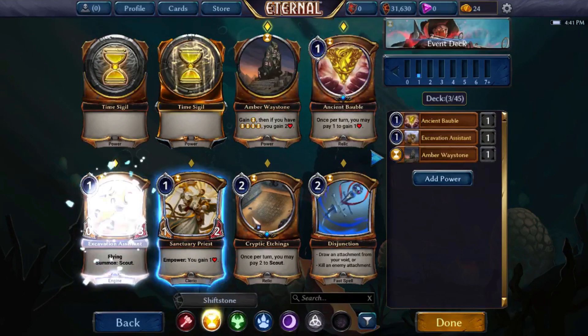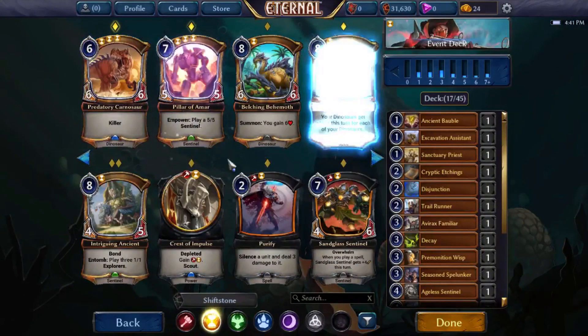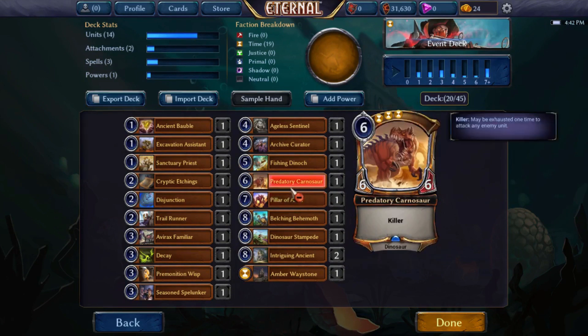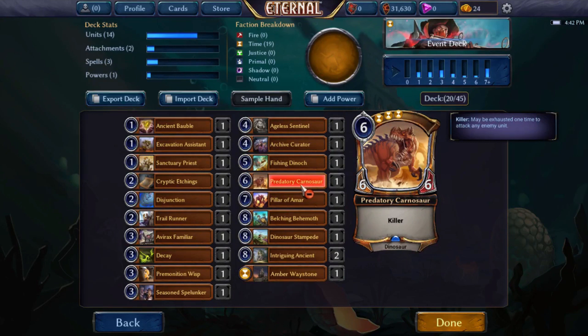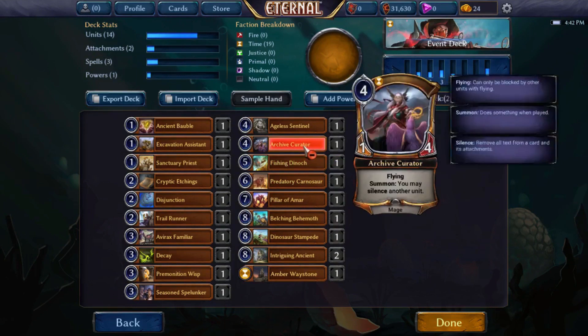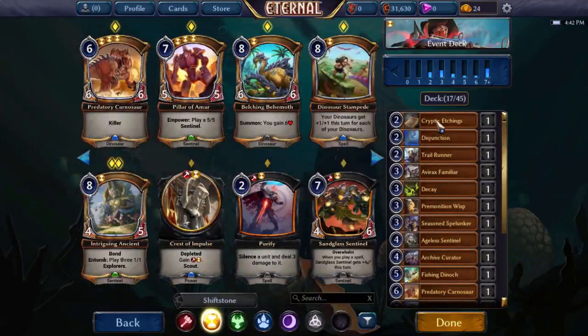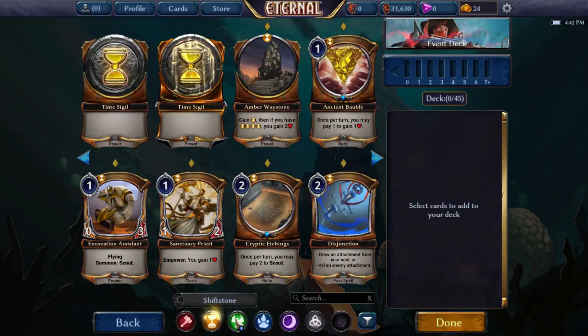Now let's look at time. There's plenty of cards I'd rather not play that we may have to depending on how things pan out. I'm not super excited about much of it — Carnosaur and Pillar are both really powerful but they're both triple time and require heavy time influence, so whether we can play them depends on the rest of our pool. We have Fishing Dynok, Archive Curator, and Spelunker Familiar is fine, but the rest of our time just isn't very good. So time is probably not on the menu despite having Predatory Carnosaur as one of our best rares.